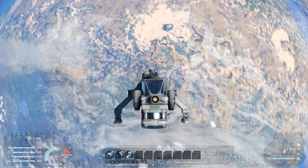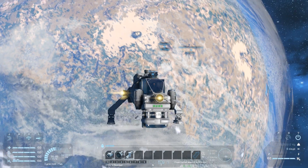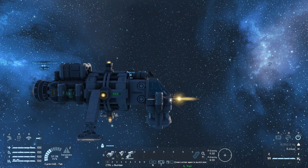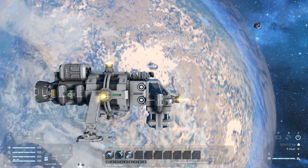You'll know you're free of the planet when the gravity indicator shows zero. At that point you can find an asteroid to check out — avoid any too close to the planet, as you have to be very careful not to fall back into the planet's sphere of influence. Head off to the asteroid with your helmet on, grab your drill, and restock your ice first if you can.